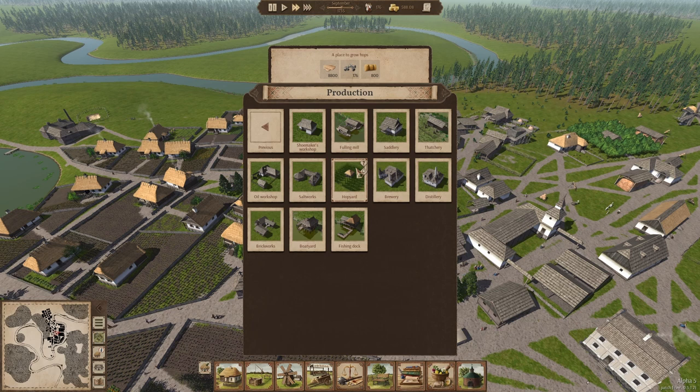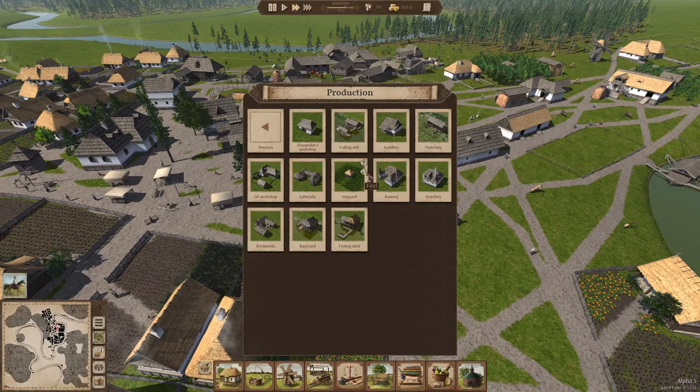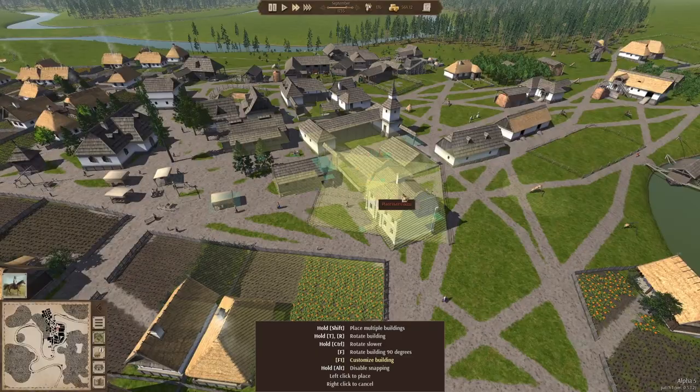What do we need to build a hop yard? Workers will plant hops each spring — planting season is March through May — and it will take four months for hops to be ready for harvesting. What month is it? September. All right, let's build a hop yard!